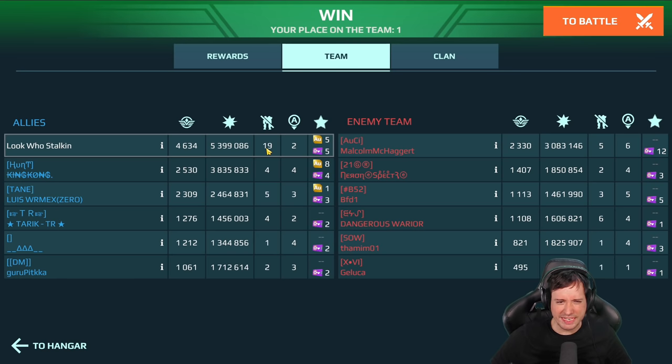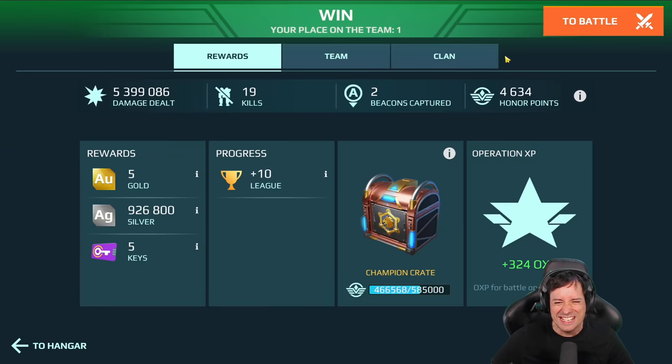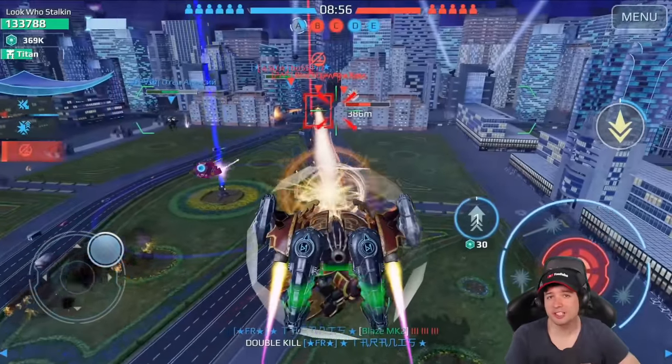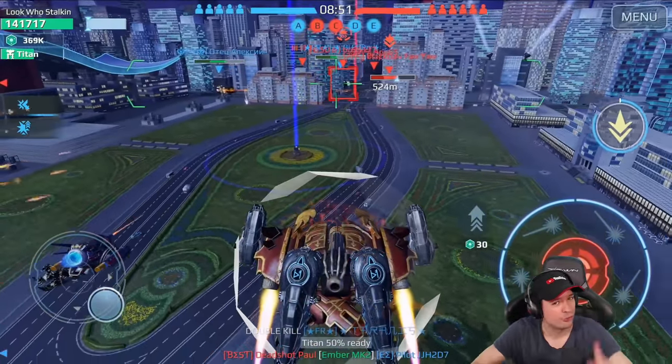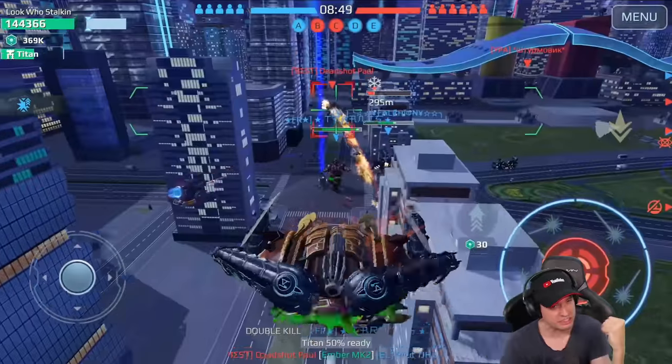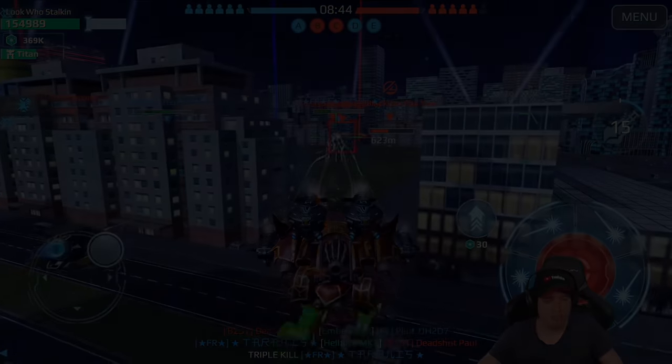Did I really just get 19 kills? Is that really what happened? My team did 9 kills, 13, 14, 16 kills — I got 19 kills. Either I was just brutally kill-stealing everything, or I was really just doing some damage in this match. You can get 19 kills out of control. So that was it, ladies and gentlemen — thank you guys so much for watching. If you enjoyed this video, leave a like and comment down below, and if you haven't already, hit subscribe. You guys are awesome — Manny signing off. Bye-bye.